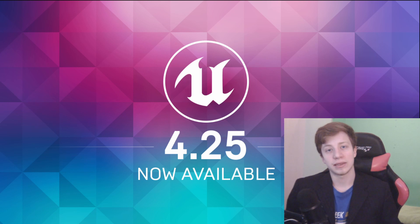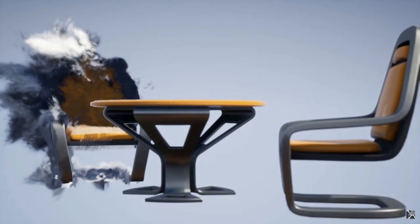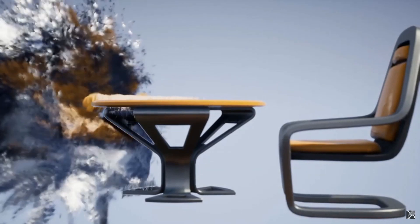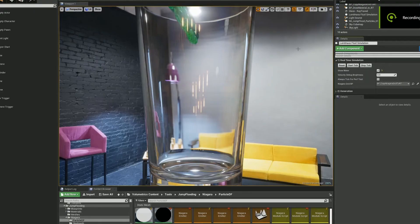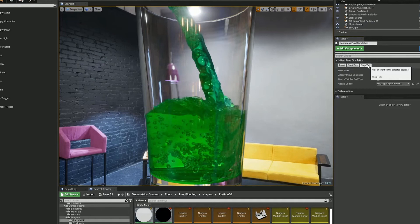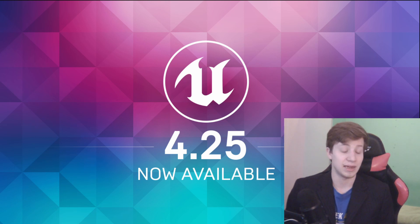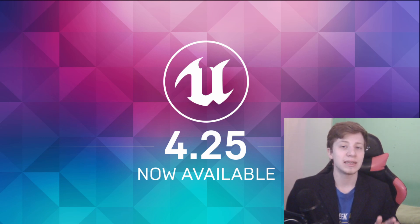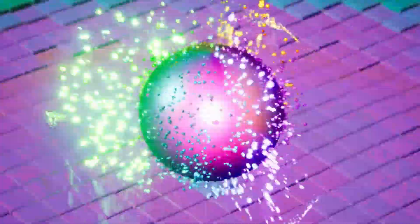You have probably already seen a lot of stuff around Niagara, but if you haven't — simply said, it is a completely new VFX system. It will let you do fluid and smoke simulation as well as any other particle simulation in real time. Some of the showcase looks actually really interesting. Just imagine being able to make fluid simulations in real time — that's incredible. Another sub-feature is that you can sync Niagara particles with audio, so you can make a dancing ball to the rhythm without animating it by hand.